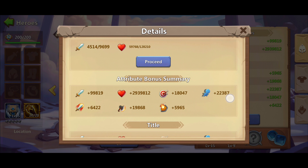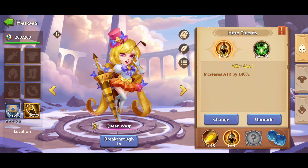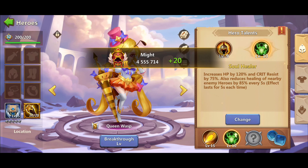Under the hero stats you will also see the gear set effects. If you click on Details it will show you all the added stat values from gears to keepsakes. Next we have the skill level, talent, pet, and the two insignias.